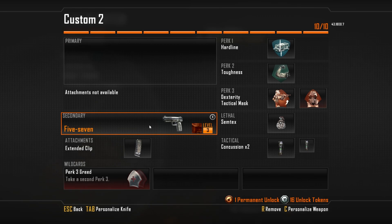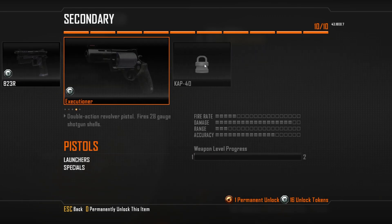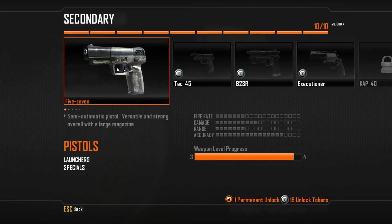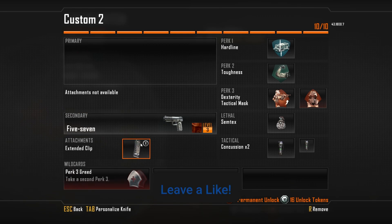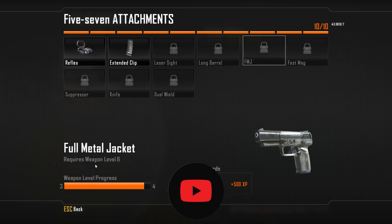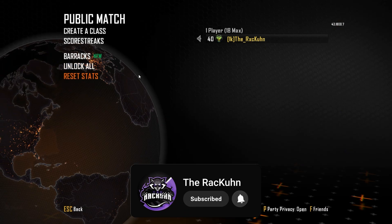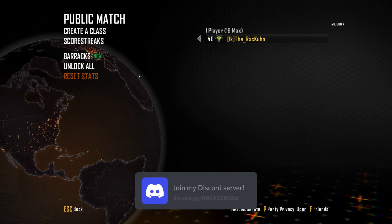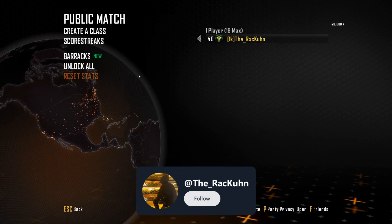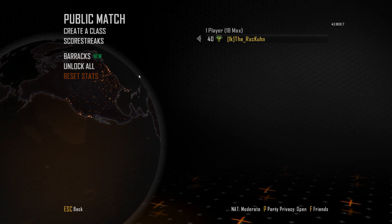We're going to be running around with just the 5.7 today. We need to start leveling up every single gun, and we're going to start with the 5.7, going for some camos, leveling it up, and getting all these attachments to get XP. It'll be a nice change of pace. Go ahead and hop into some matches — if you enjoy, leave a like, subscribe, turn on notifications, join the Discord, and follow the Twitter, all linked down below.